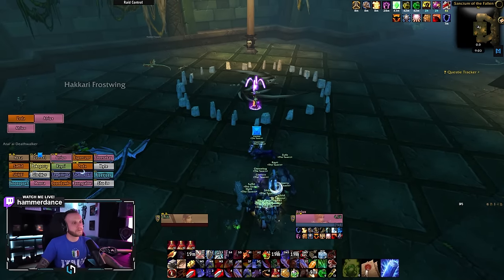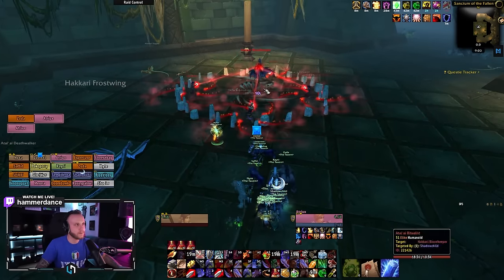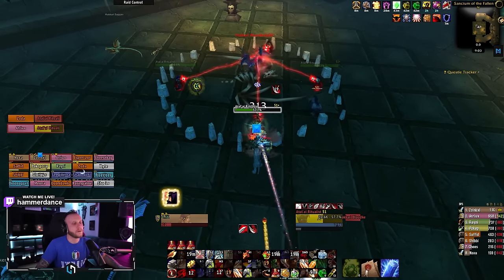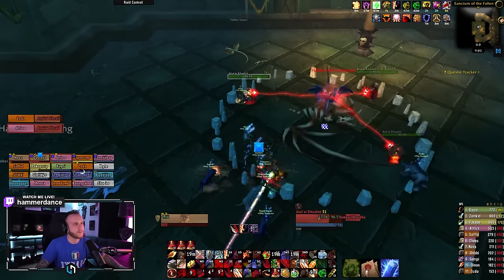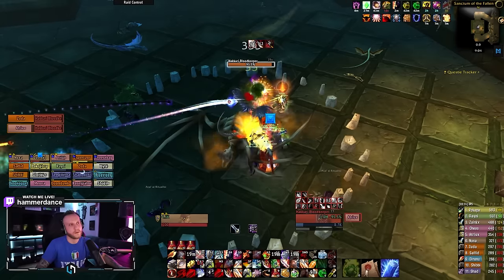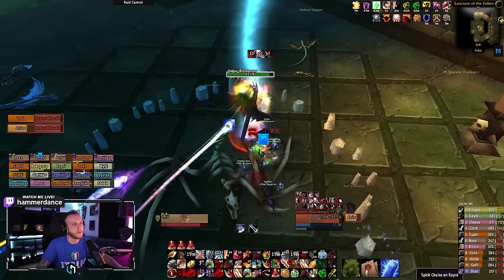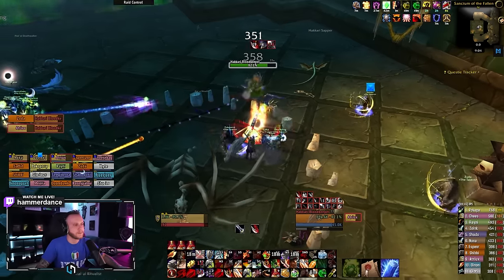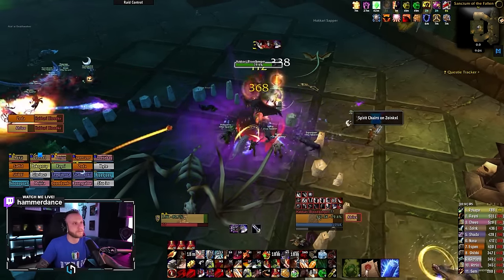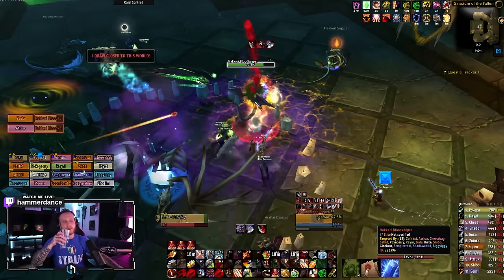Up next, we have the Avatar of Hakkar. To be able to summon this boss, make sure you or someone in your raid has done the quest and received the Egg of Hakkar. To start this encounter, kill the adds surrounding the Hakari Bloodkeeper to be able to engage him. The Hakari Bloodkeeper will shoot an acid rain projectile at range, so do the same thing you did for Shade of Eranicus — have your ranged stack on one person and move accordingly to avoid the rain. Additionally, curses will be placed on some of the melee; they need to run out of the group and be decursed once they are away from the raid. Once the Hakari Bloodkeeper reaches 100% mana, the boss will spawn.